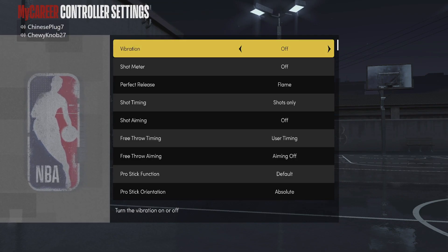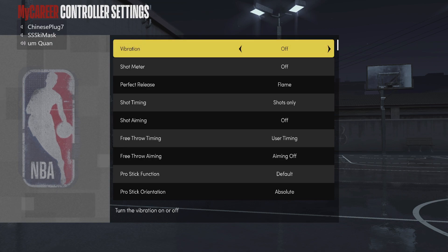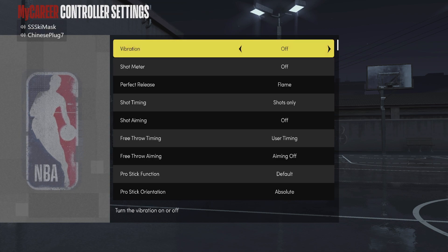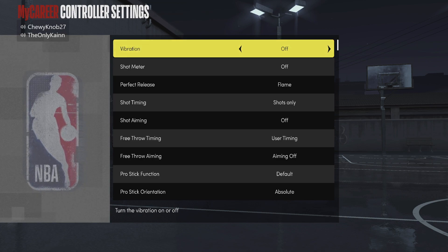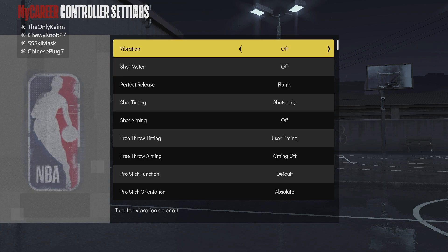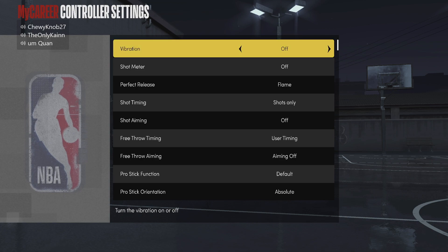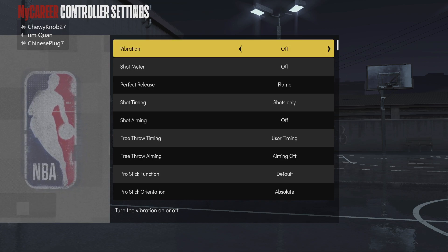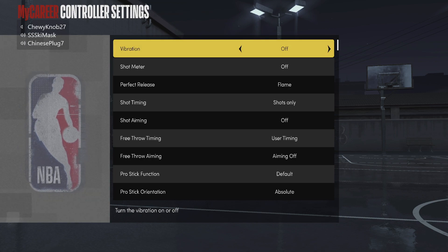Alright y'all, so basically the first thing you're gonna need to do — ignore the party there on the top left of the screen. The settings you're gonna need to put in, this is a must. Make sure you do this once you get your jump shot mastered. Turning off your meter just helps out so much because you're not having to look at the meter. It's all timing — how long you press the button — and you don't have to deal with the meter bugging out or lagging. So it's just better to turn off your meter, but try to get your jump shot mastered at the Gatorade facility with the meter first.